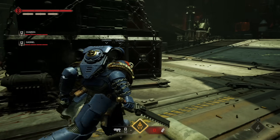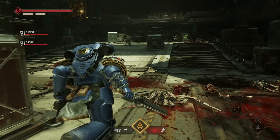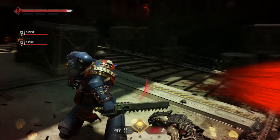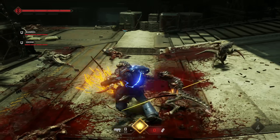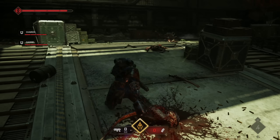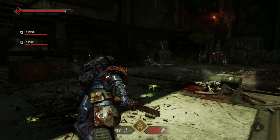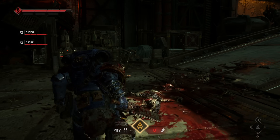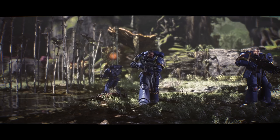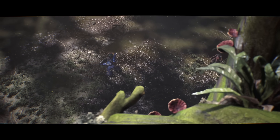Starting with the campaign, Space Marine 2 picks up many, many years after the events of the first game. Without spoiling anything, Demetrian Titus is once again brought into action to help fight against the Tyranid alien threat — although conspiracy looms its head pretty early on and there's much bigger things afoot. You are a Space Marine, this big, brutish, armored fighter just bred for war. You're a big, chunky boy — you stomp your way through levels.